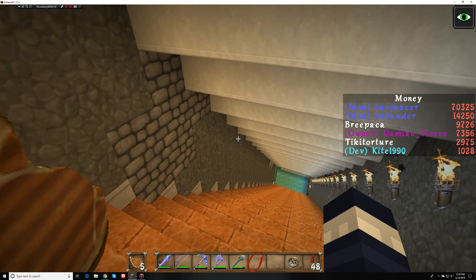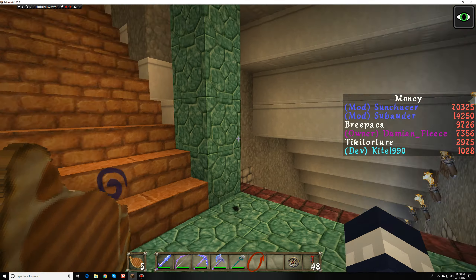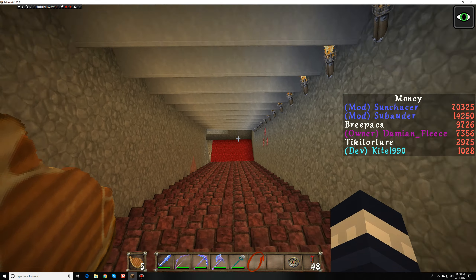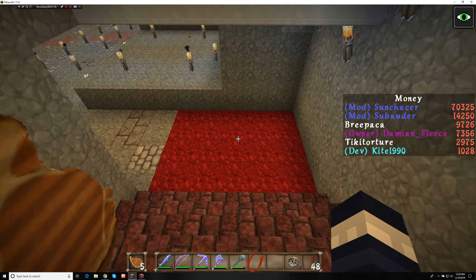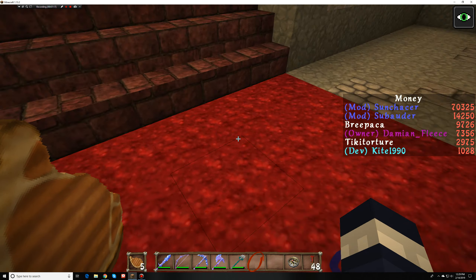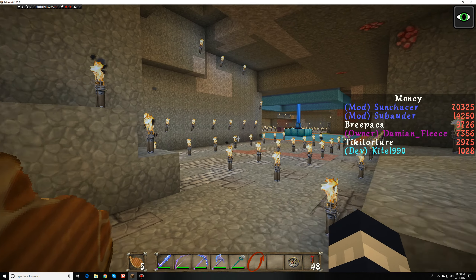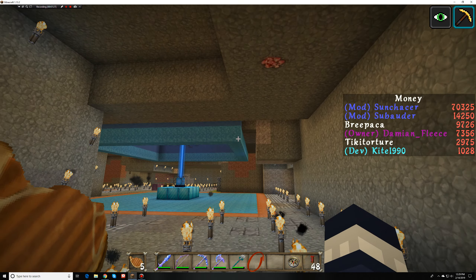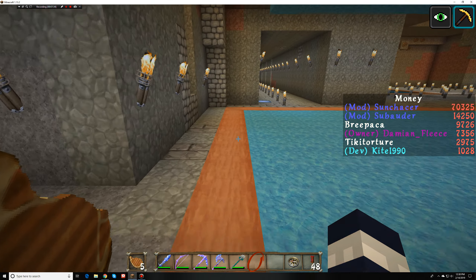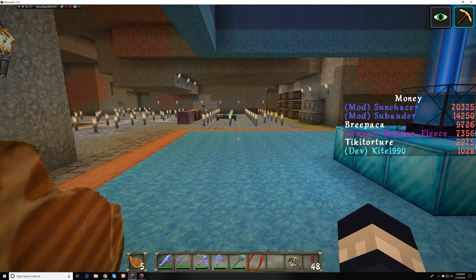Heading down I've got the stairs and ceiling basically done, but I haven't finished the walls yet. I've got this part designed but I haven't changed the stairs out, and I thought I'd like nether wart blocks — but I don't really like how they look here. So I'm going to change all this out. I wanted to use the aquatic blocks — prismarine, blue ice — and the acacia wood goes really well with it. Sun Chaser suggested throwing the acacia blocks in there, so that's what we did.